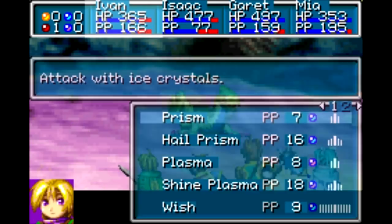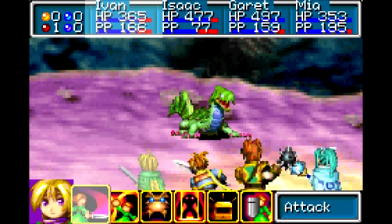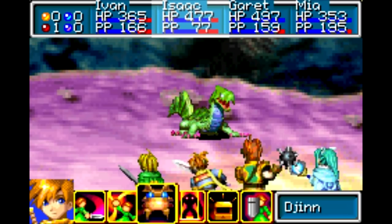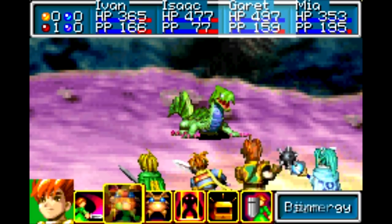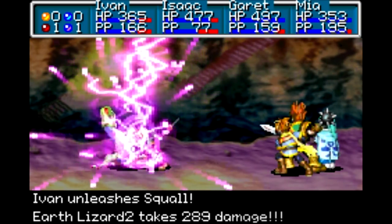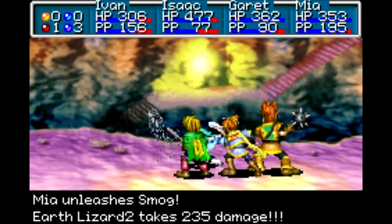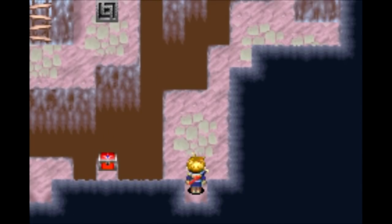Quit it. How much HP you got left? I think I can probably kill this guy by now — don't even need to worry about the healing. I don't have anything for Isaac to do to finish off the guy, but the rest of us should be able to. They've got 1550 HP, so nothing too extraordinary, but alright — got him. And we got a Water of Life out of the deal. Sweet.